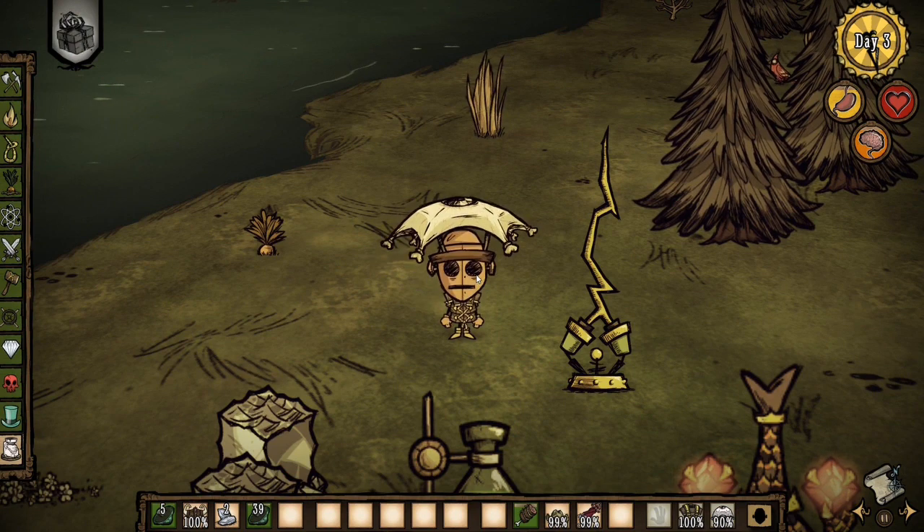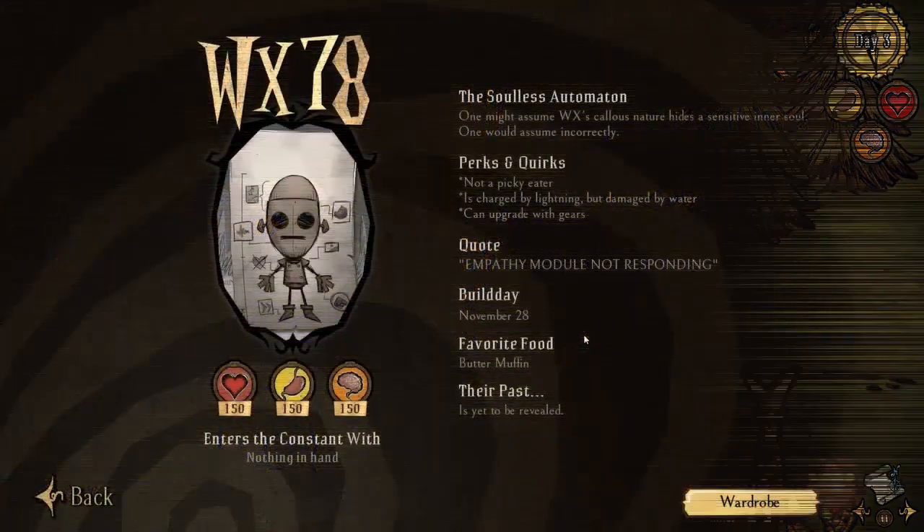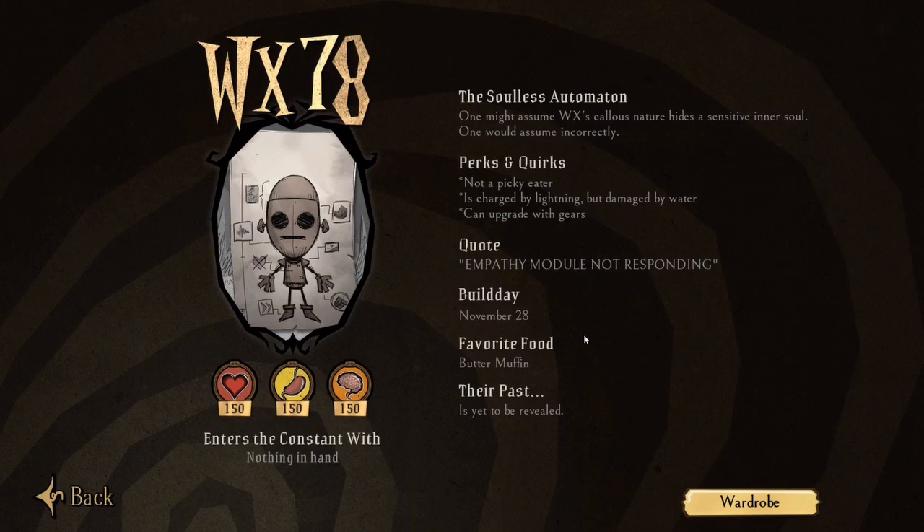His downside is that when it rains he takes damage. This is easily negated with an eyebrella, or the eye of the Deer Clops umbrella. If you have nice food waiting at your base — like dragon fruit pies or pierogies — you'll be fine. If it really rains heavily, just get yourself a straw hat with an umbrella and it will negate pretty much all the rain damage. Make sure it's a pigskin umbrella — the flower umbrella is not really worth your time.